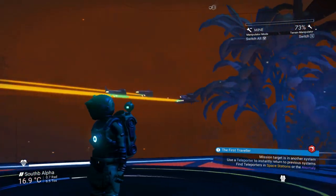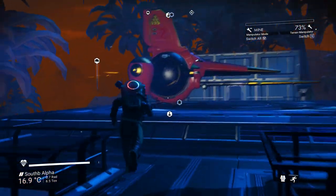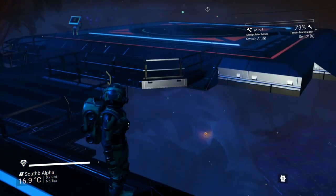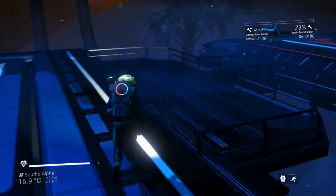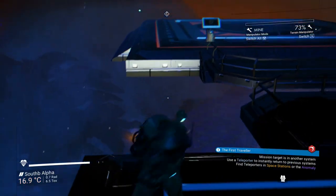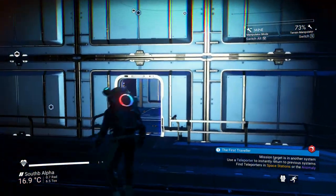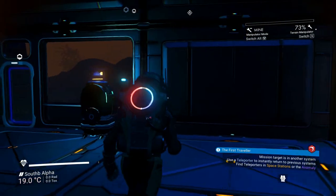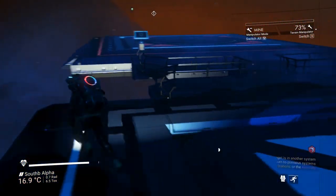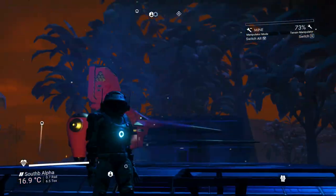I wonder if those are NPCs coming in — maybe not, maybe they're just flying by. Now I need to go hunt for some salvage data. I don't like that the pad is completely hovering off the ground. I feel like I should put some pillars up, maybe build some walls going down eventually, but things in No Man's Sky can just hover, so I don't need to do it right now.